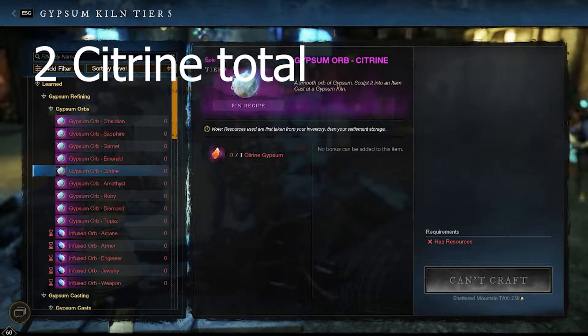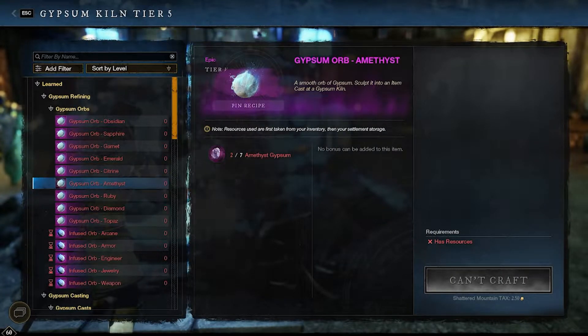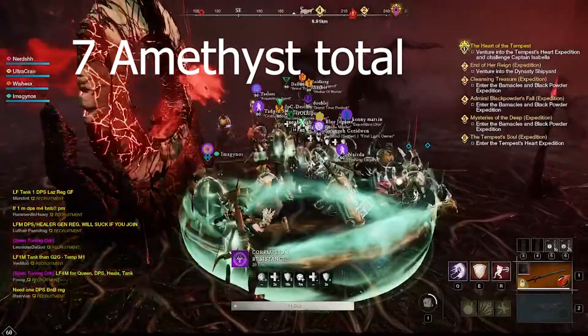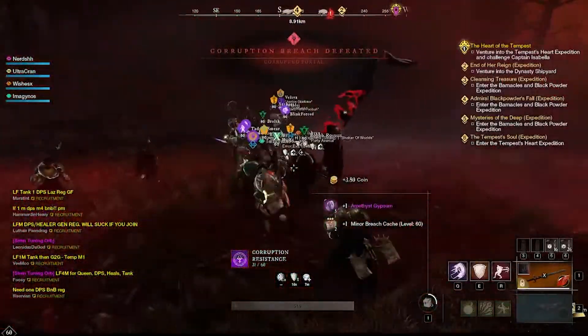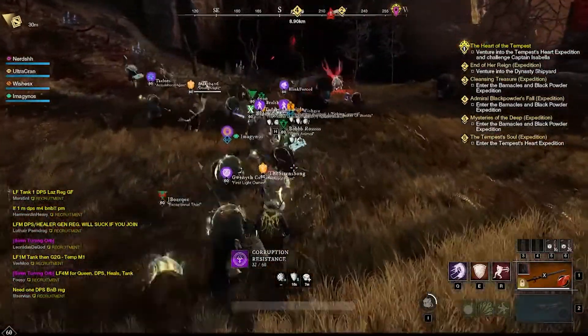Now we're going to talk about Citrine Gypsum. This Gypsum comes from any of the three PvE arenas including Siren Pools, both in Reekwater, and the one in Eden Grove that nobody ever does. Amethyst Gypsum comes from doing the level 65 plus Corrupted Portals. In my experience the easiest way to do this is to just look for portal groups in Global and Recruitment Chat. When you see one, join, follow the Zerg, and get your 7 Amethyst.